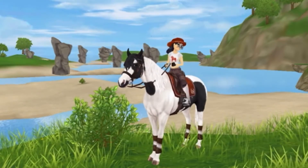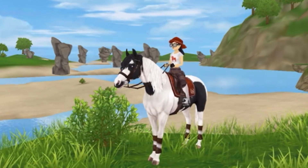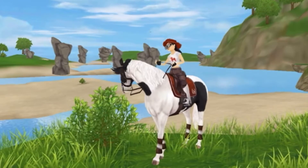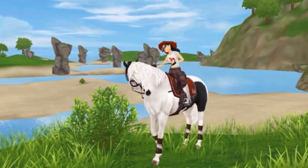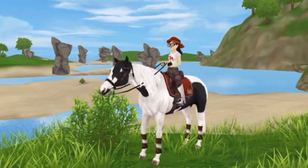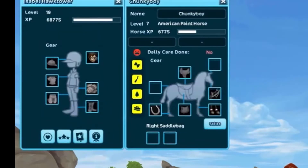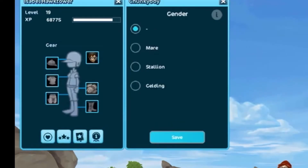So the new update came out, which is the horse gender and age customization. Let's look at that. I'm on mobile because I didn't feel like logging onto my computer. So here's what it looks like — you just click on the two little icons and then you can change things.